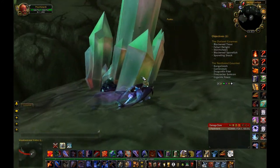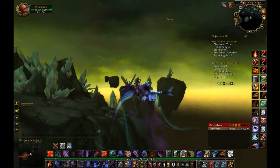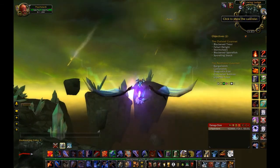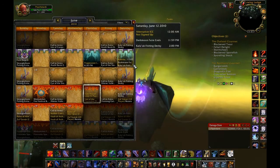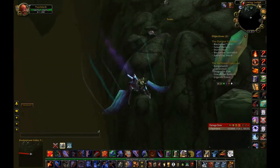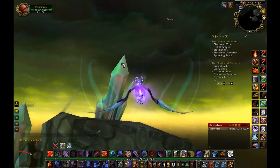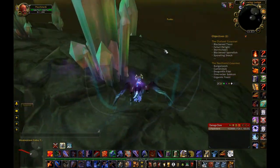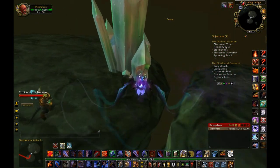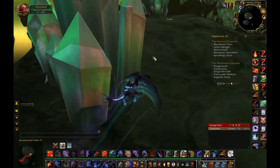So, up on the flumes, they usually spawn around the crystals. But in the past five days, which is when I actually started doing all the dailies, I've only seen them spawn there maybe once or twice. You're not always going to see them up here, but it is good to check just in case, because one egg is basically the equivalent to a daily quest. So it's always good to check.